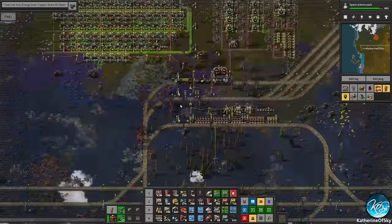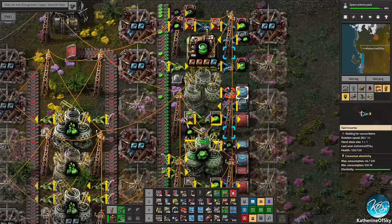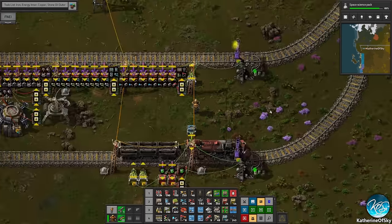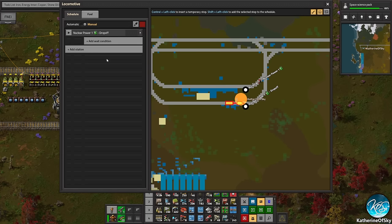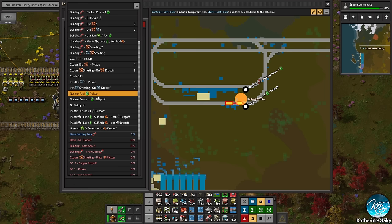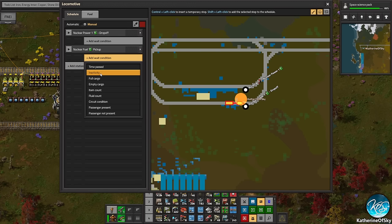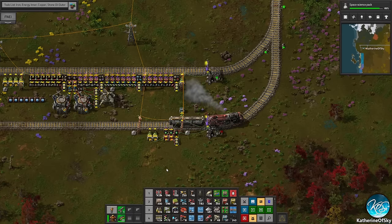Now it should turn the stop back on — and it is on, excellent. The building train should go there and fix things. This one doesn't have a recipe because this is the recycler — for all that stuff — so we definitely need that one back on. Let's go there, then go to the nuclear uranium fuel pickup. Let's just do inactivity for the schedule there, and this will be inactivity as well. Go have fun, enjoy yourself.